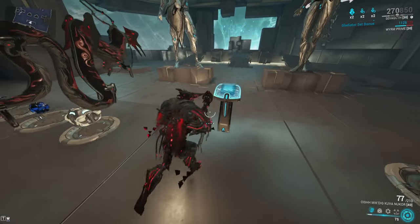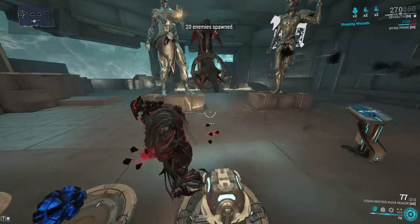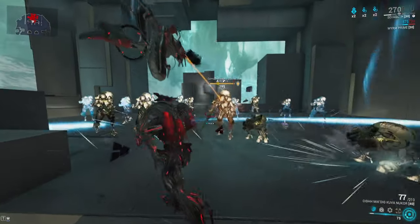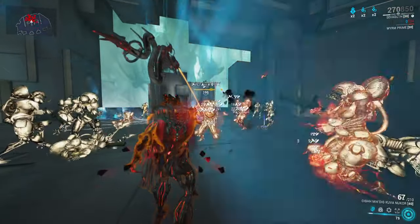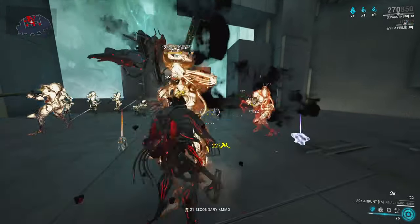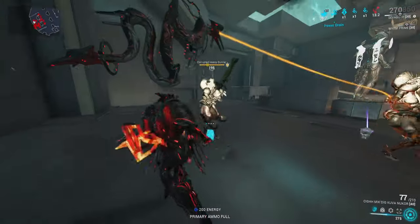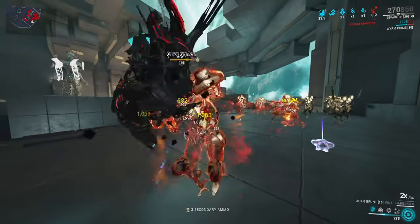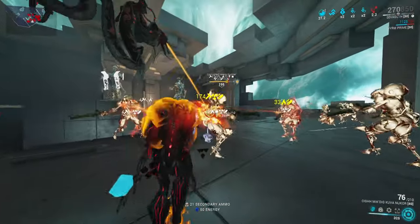Not every enemy in the game can receive a parazon finisher — only certain enemies can. To do it, you want as many Impact procs on them as possible. The cap for Impact procs is five, and once an enemy has five Impact procs they can be mercy-finishered from 80% health. However, as their level scales up, the mercy kill threshold reduces by 1% per five levels. So at around level 500, you cannot parazon finisher them until they're at roughly 10% health. Additionally, Eximus enemies require breaking their overguard first before you can execute a parazon.